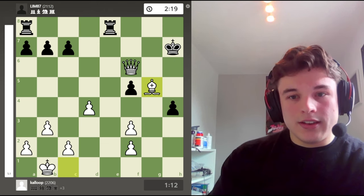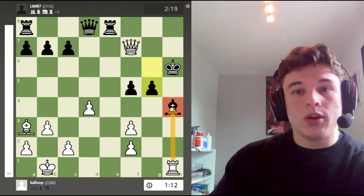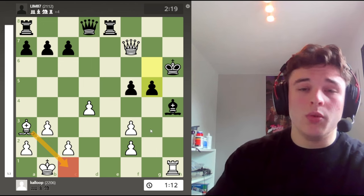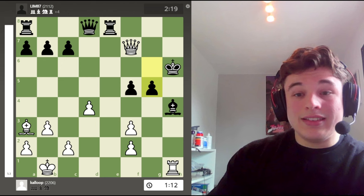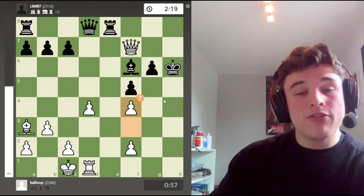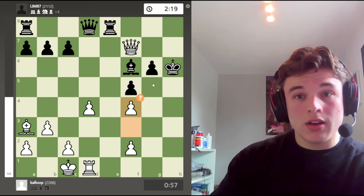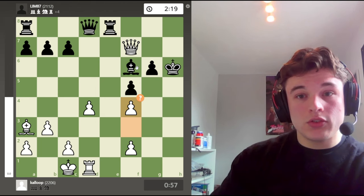I didn't see this. After the move g5, I didn't notice that I had rook takes h4 check, or bishop c1 with exactly the same idea. Instead I went f4. f4 makes the position a draw. And there is only one move for black to maintain a draw. And it's bishop to h4.